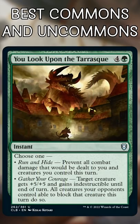You Look Upon the Tarrasque. The Fog effect is situational, but mostly this is a finisher for green decks. They can't block most of your team, so you can easily unload damage while staying protected on defense.